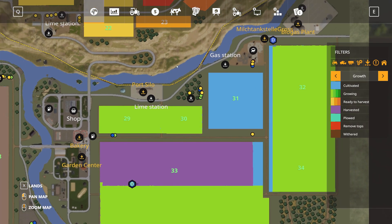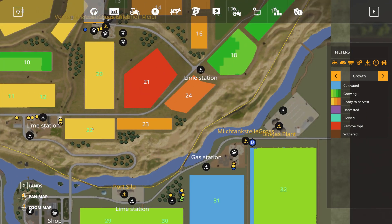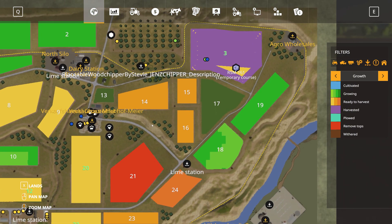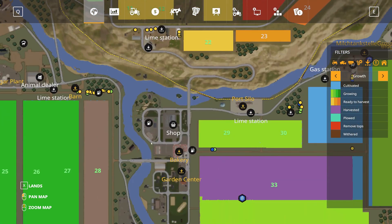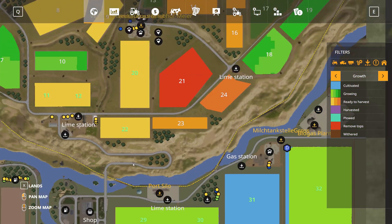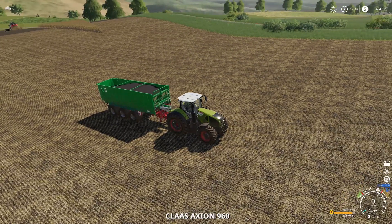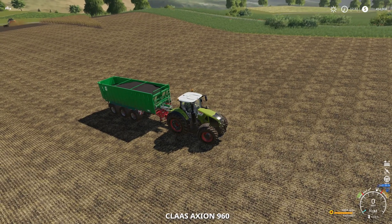We're getting like four to six extra cows per day now, so their stats are going to look worse and worse. Chickens could use some feed up here, the sheep could use some water, and the pigs are pretty well off — they just need some straw.